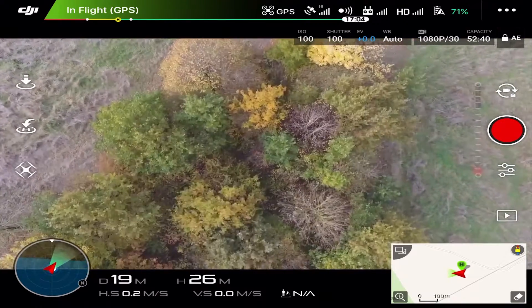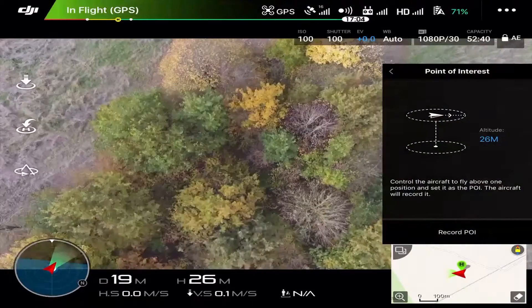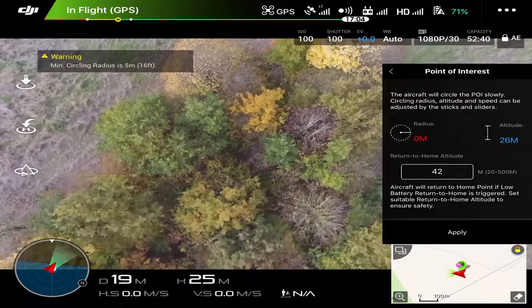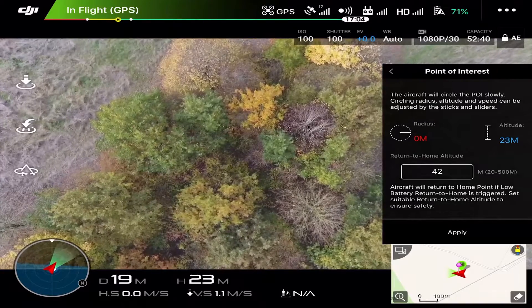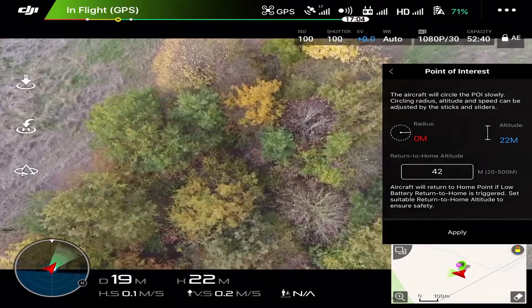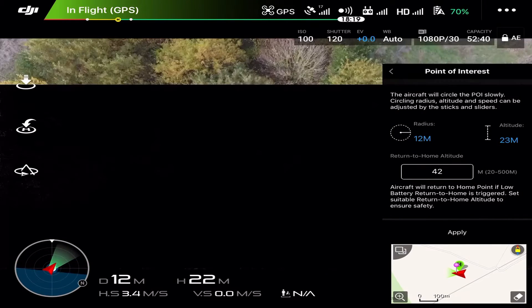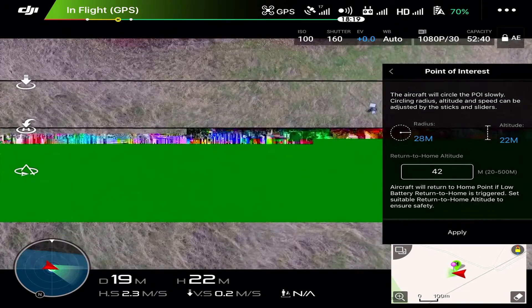So you can see here us switching on the point of interest function within the Phantom 4. Essentially what it does is lock onto some coordinates. Once you apply this and you pull back on the stick, as you move away you create an arc radius that the Phantom 4 is going to rotate around. The minimum radius is 5 meters.